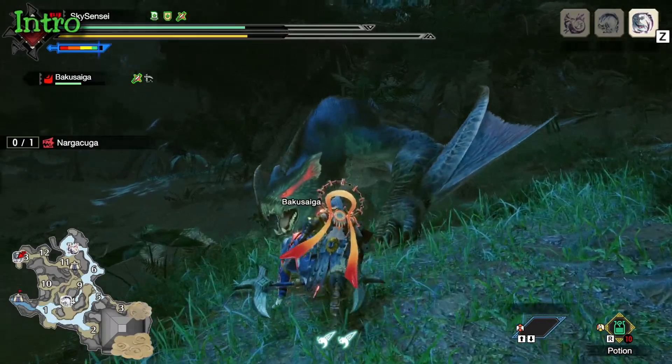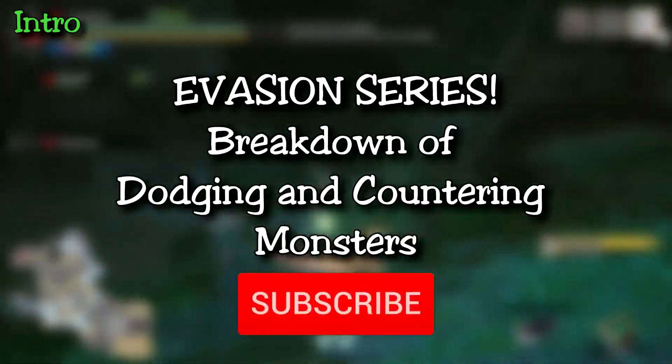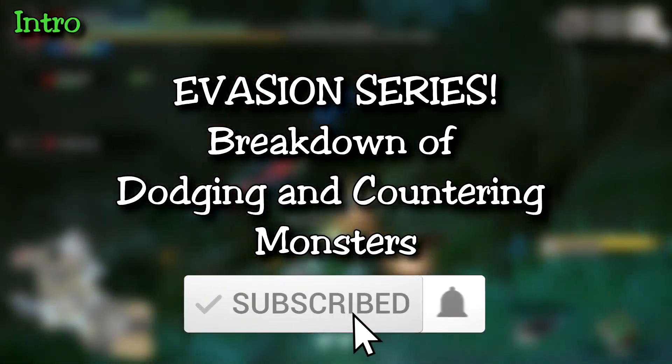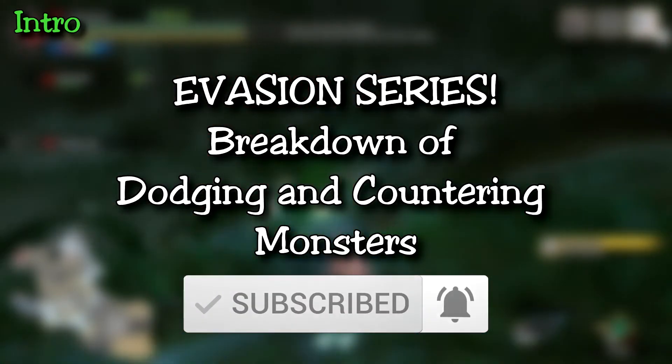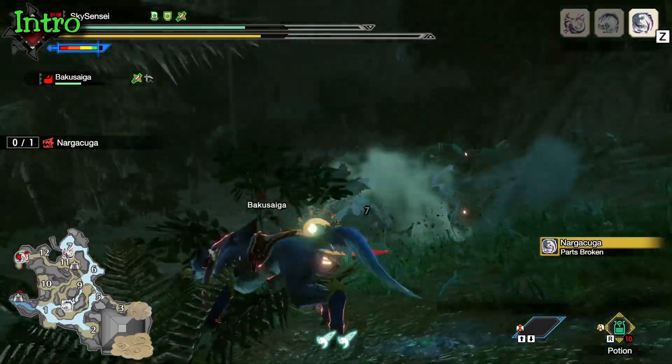Hunters, welcome back to another Evasion series video. Today we're going over everyone's favorite raw weapon monster, Nargacuga — the Black Panther of Monster Hunter, but not the wholesome MCU hero version. This is the pain-in-the-butt monster.